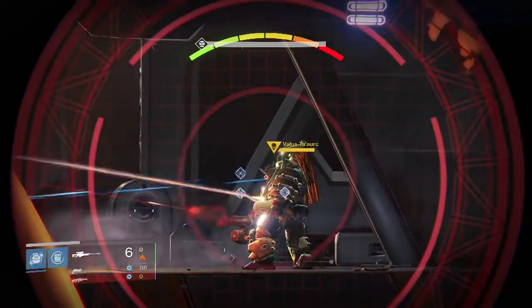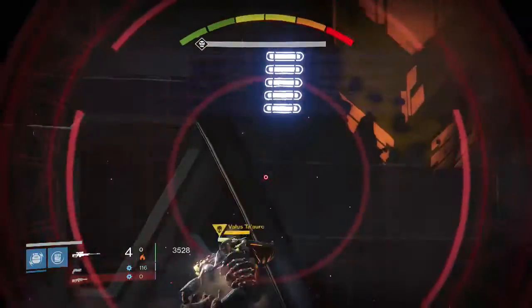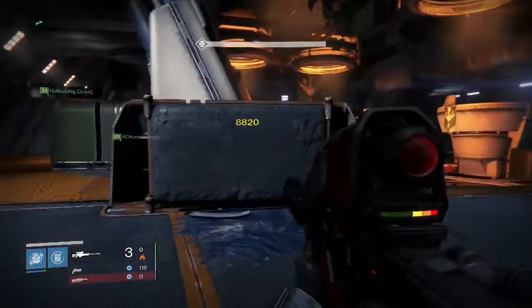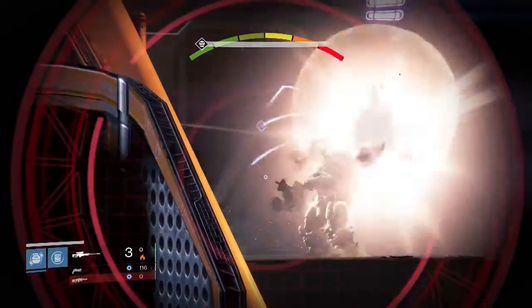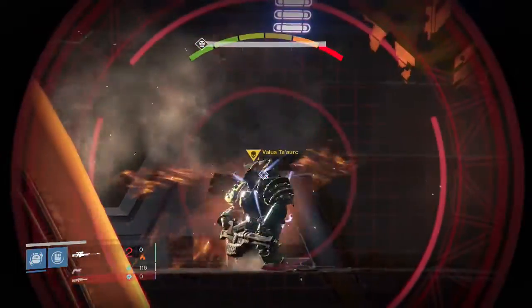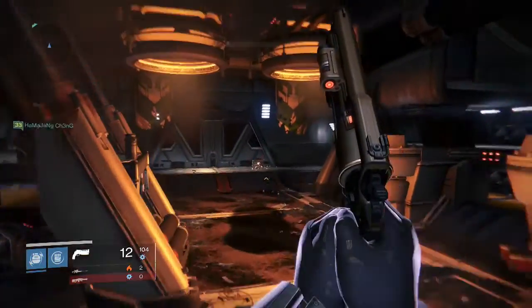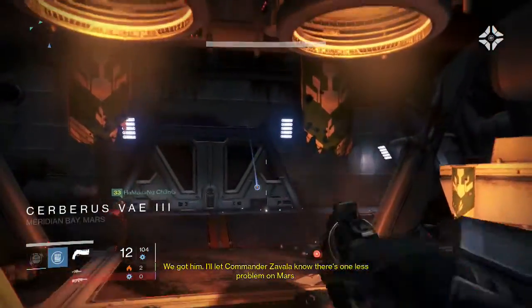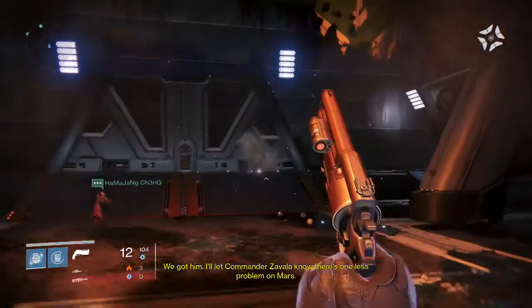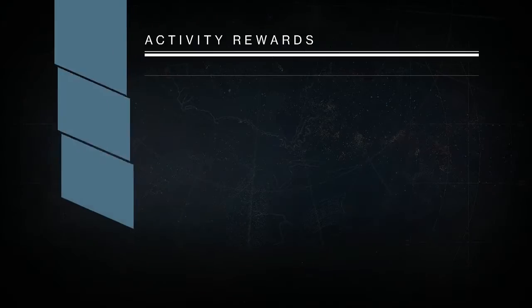What's going on guys, it's your boy J-Ho bringing you a brand new video. Today I'm going to show you guys my Nightfall rewards for this week on all three of my characters. This week's Nightfall was the Cerberus Vay strike, Vallis Tauric, and it was really easy because Vallis Tauric's health is so low now that you can easily melt him, especially with Solar Burn. So let's get straight into my rewards for the week.